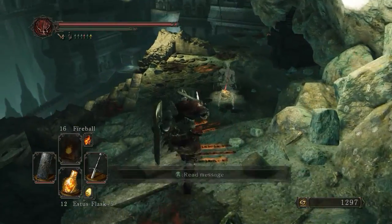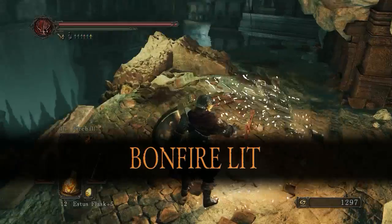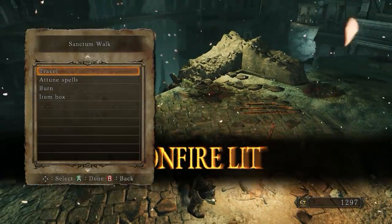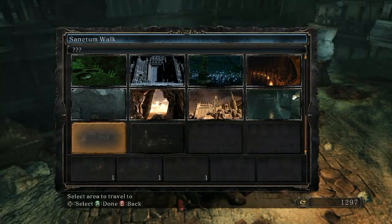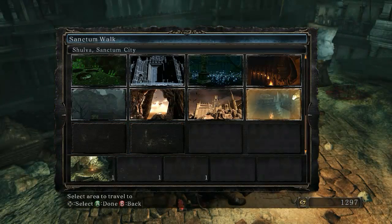Bonfire! Light that thing. Woo! So can we travel to this place just like normally? Oh, we can — that's interesting. So there's two paths. Let's get that item first — I want to see what this is.